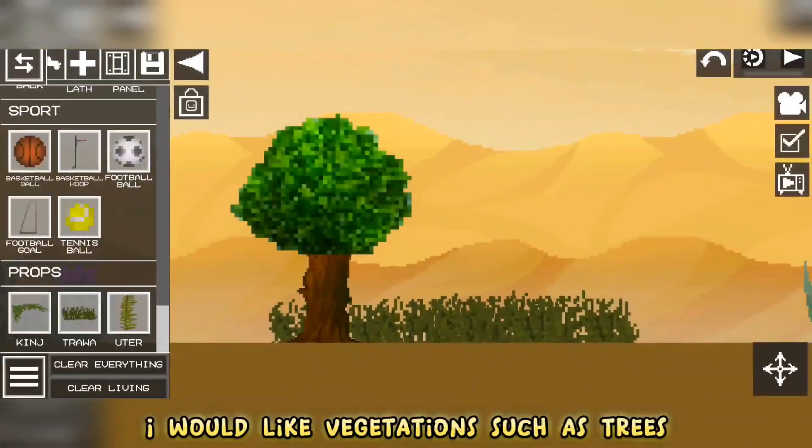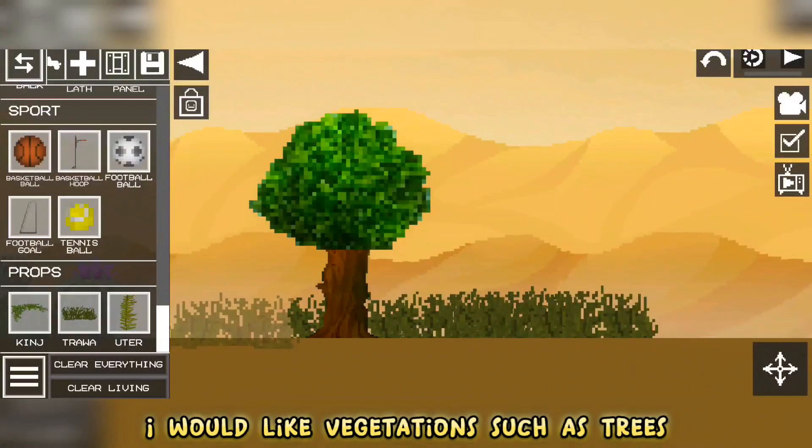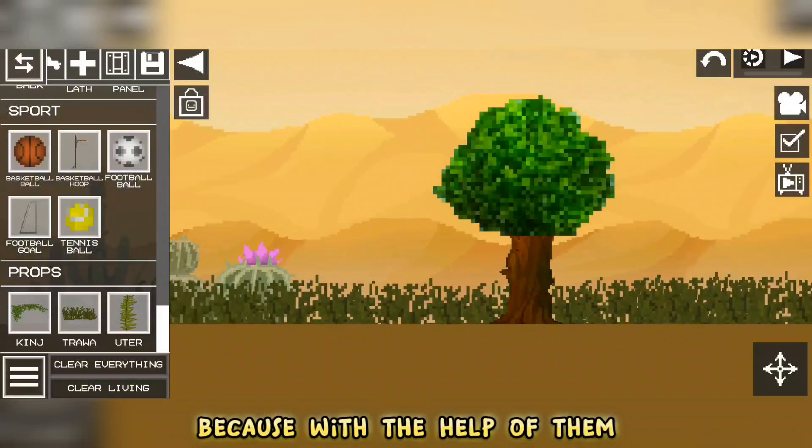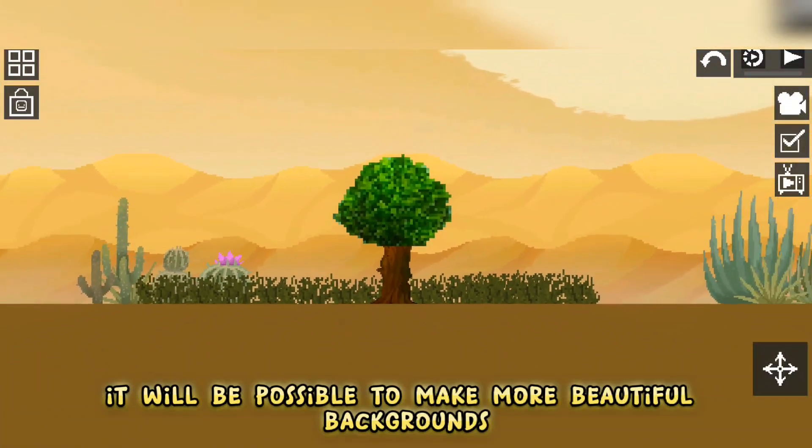As for new items, I would like vegetation such as trees, bushes, and grass to finally appear in the game, because with the help of them it will be possible to make more beautiful backgrounds.